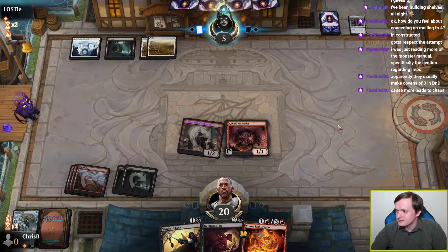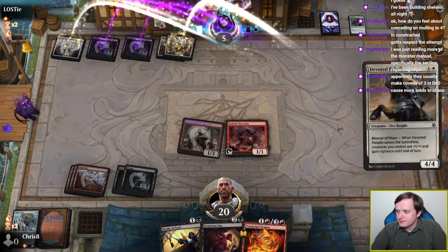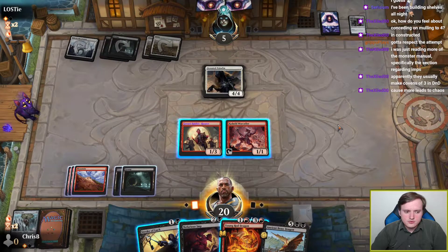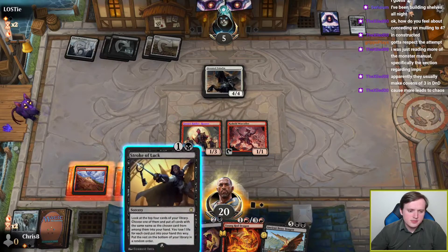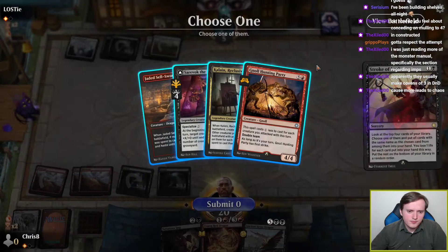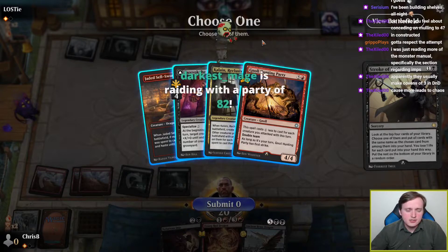No — a 4-4. Gross. Am I just supposed to Stroke of Luck for a land here and then give Young Red Dragon haste and attack? That seems like probably what I'm supposed to do now that I have a giant flyer. Or we could entirely whiff on the lands, which is a tiny bit awkward.